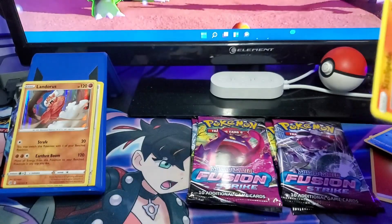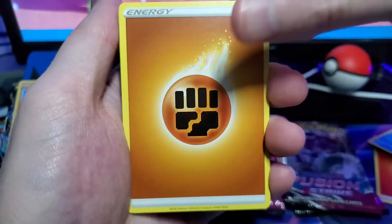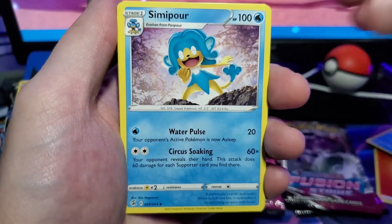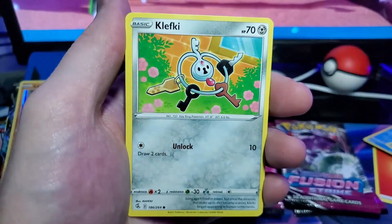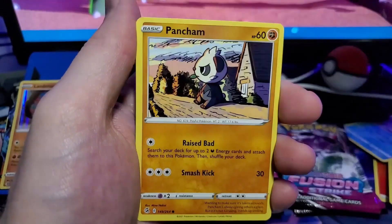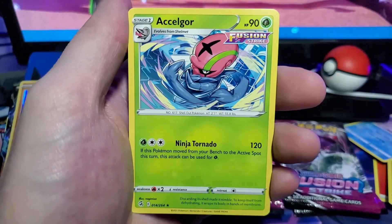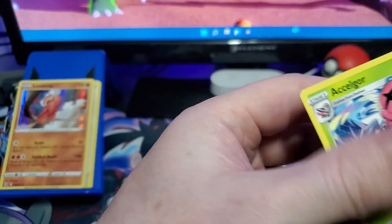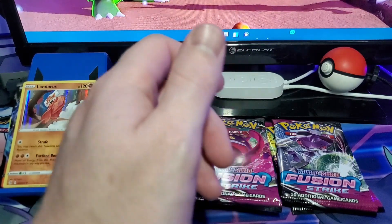We got our code — one, two, three, four. We have our fighting type energy, Zoroark. How do you feel about the Hisuian forms? They're very popular. Sizzlipede, Clefairy, Pansage, Wooloo, Panjamo, Swadloon — haven't seen that one yet — and a Solgaleo Fusion Strike. Pretty cool.